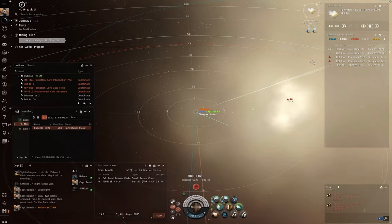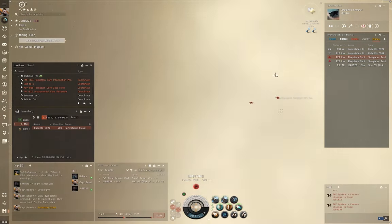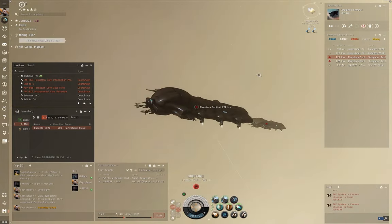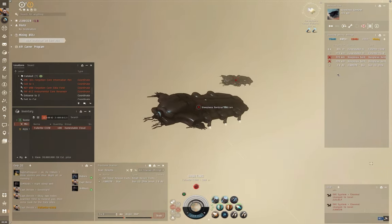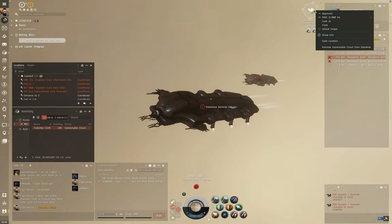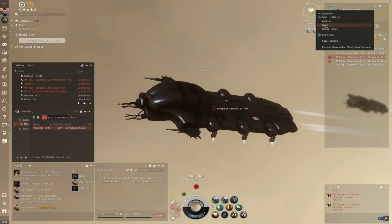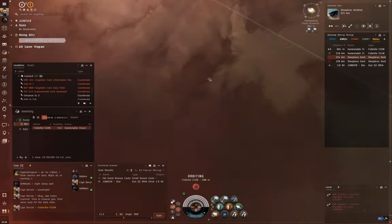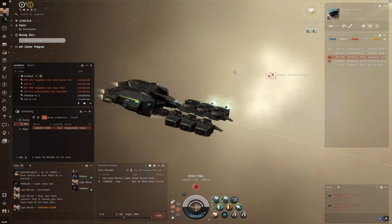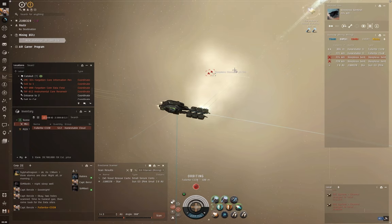Fifteen minutes after warping in, a load of sleepers will appear. In this case, there are two sleeper battleships — Sleepless Sentinels — coming our way. They really can be scary. If you are huffing in a Venture, this is your indication to get out of there. As these guys come closer they will lock on to you and start doing rather severe damage. In a Venture, that's an easy way to be popped.